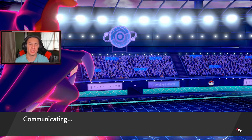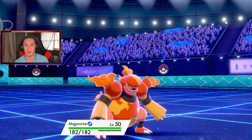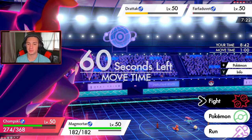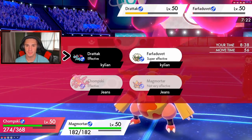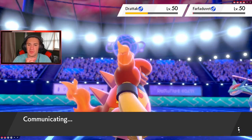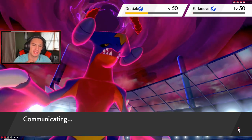Magmortar gets out here and gets going. Can I Clear Smog and take off stat changes from Garchomp? I'm just gonna drop a Heat Wave and double up into Salamence — that's the play. Actually I'll use Steel Spike for the defense boost instead. I think this game is still winnable with these two Pokemon on the field. He still has his Dynamax but we did some damage.